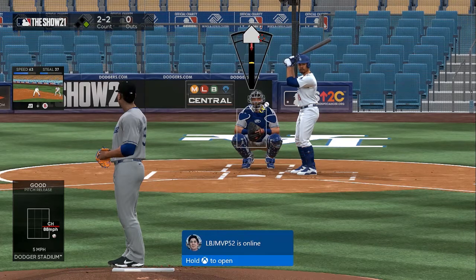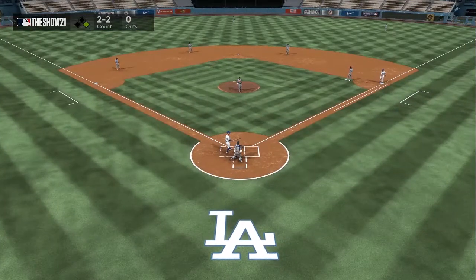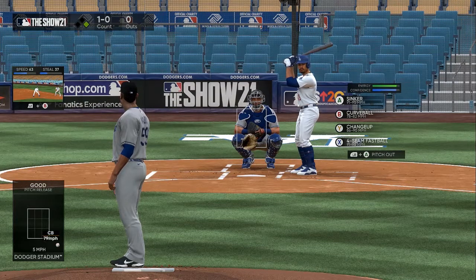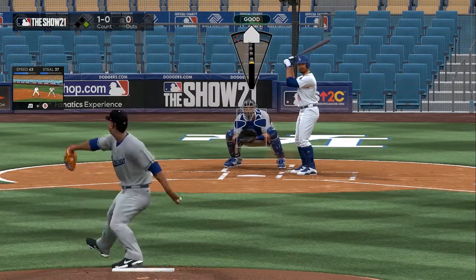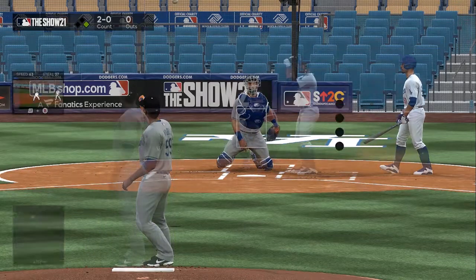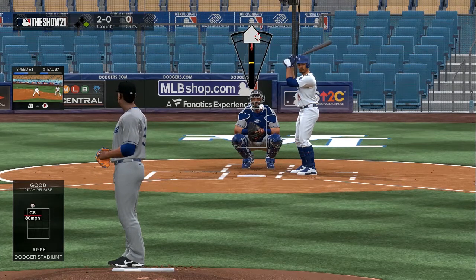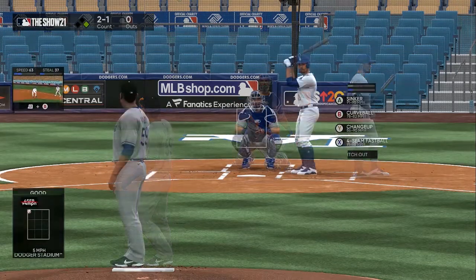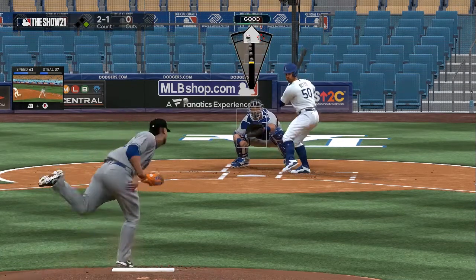We come back with the sinker and we get him looking again. If he would have swung, his PCI would have to be perfect or he's going to pop it up. Now we start mixing in other pitches. The sinker has been effective, the change-up has been effective, so we start hitting him with high curveballs out of the zone so they drop at the top. He sees an 80 miles per hour curveball at the top and doesn't swing. We come with a fastball at the top — 94 miles per hour — and he takes that pitch too. We come back with the sinker because he's been having trouble with it. He's just early on a 93 miles per hour sinker.